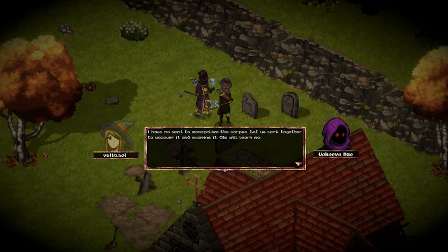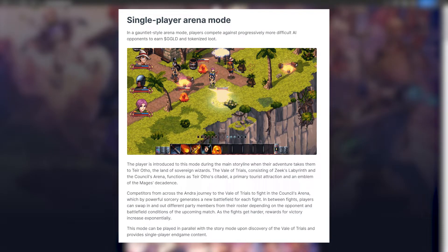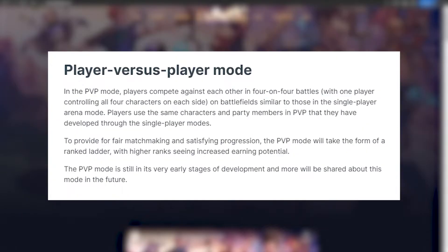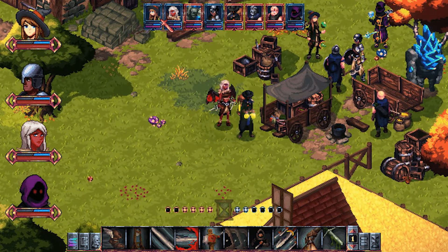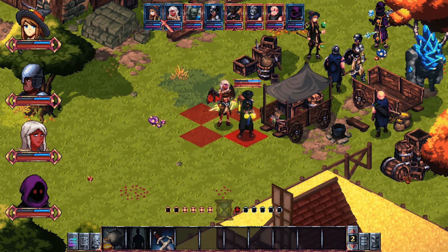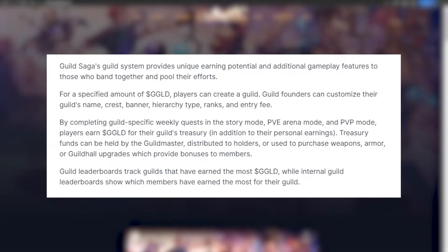In Single Player Arena, you will have to fight against computer-controlled enemies that progressively become more difficult. In between matches, players can swap units in or out to make the best team depending on the enemies they'll be facing. The further you get into this mode, the higher the rewards. In PvP mode, you can compete against other players in a fight with both of you controlling four units. There will be a ranking ladder in PvP to provide fair matchmaking, and the higher your rank, the better the rewards. There is also a guild system where players can band together and complete guild-specific quests for more rewards.